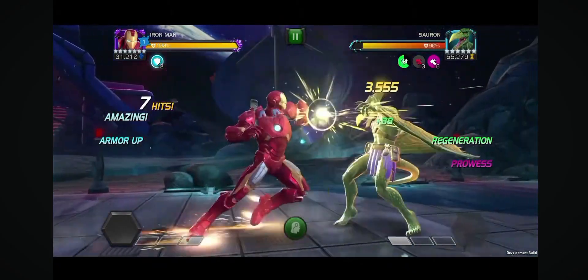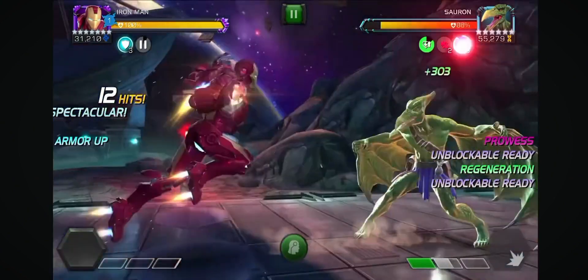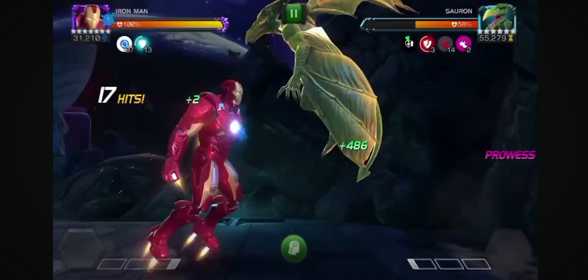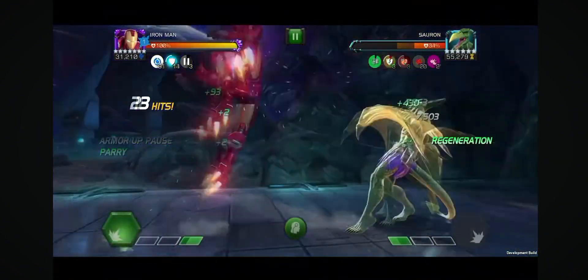Now, if your opponent happens to have a lot of prowess, you could ignore all of that and go right for your special one to invalidate them immediately. Just make sure to keep those armors paused and enjoy the yellow numbers until the opponent is knocked out.